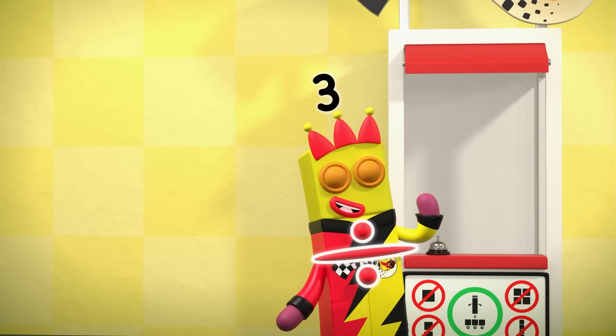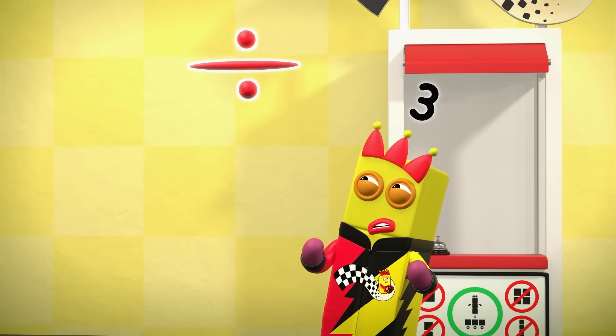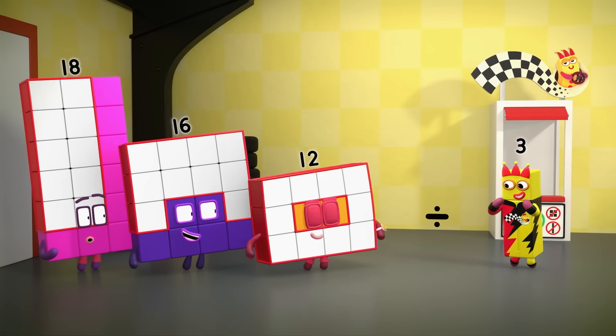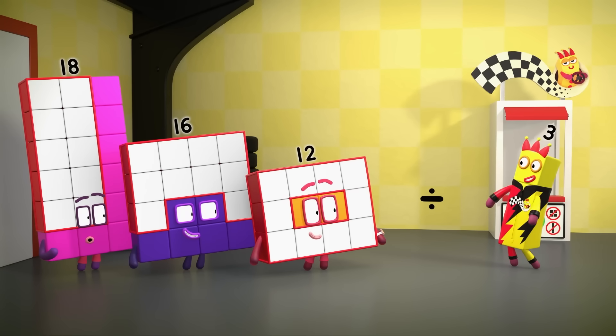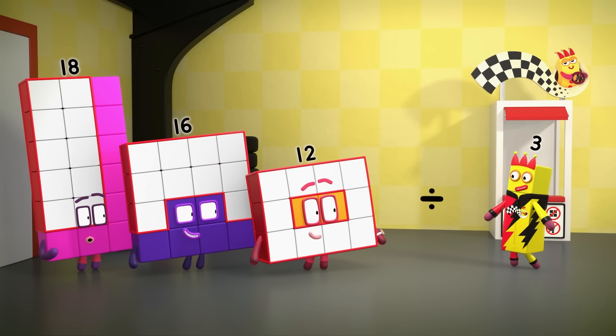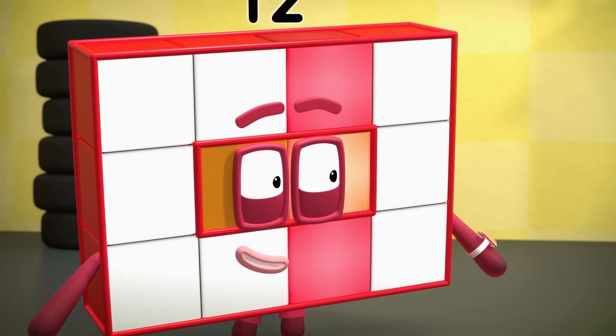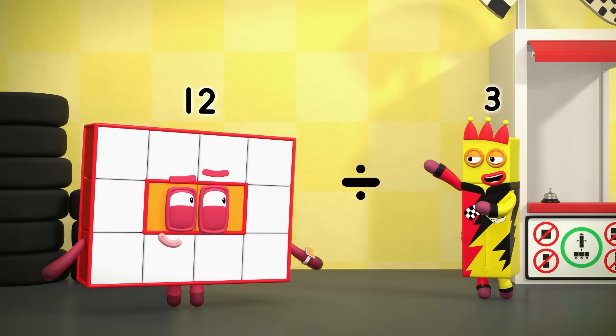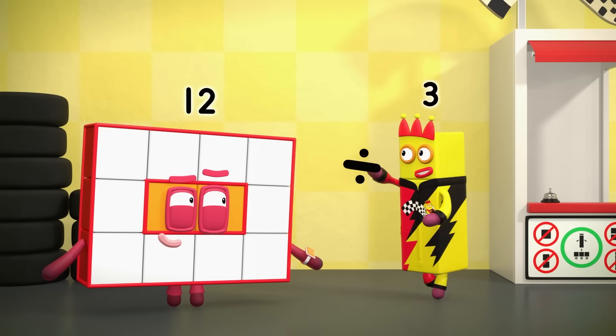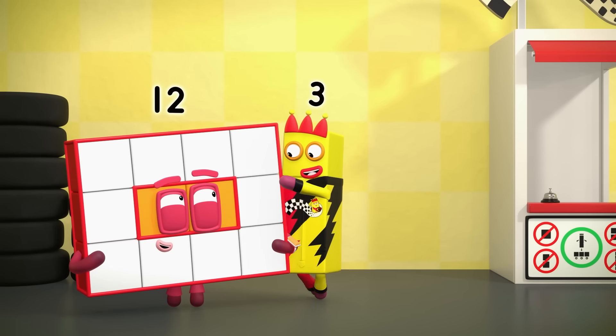Juggling helps me think. It's a sign! A new sign! Maybe this can help me divide you up faster. Let's see. I'm keen to try something new. Instead of taking threes away over and over, let's divide you into threes all at once.